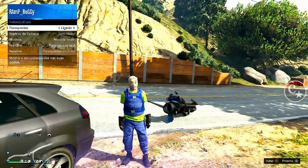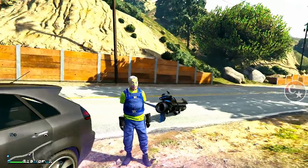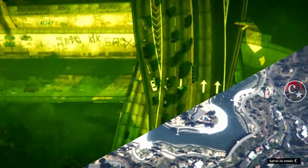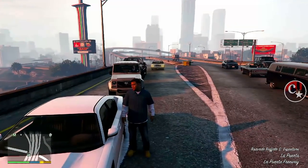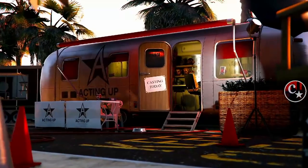Vou fazer um save aqui colocando um paraquedas. Se você não tiver um paraquedas, troque somente a cor ali embaixo dos paraquedas. E vamos para o modo história, bugar antes lá — fazer um pré-bug para a gente entrar definitivamente no modo diretor. Cheguei aqui, vamos entrar no modo diretor.